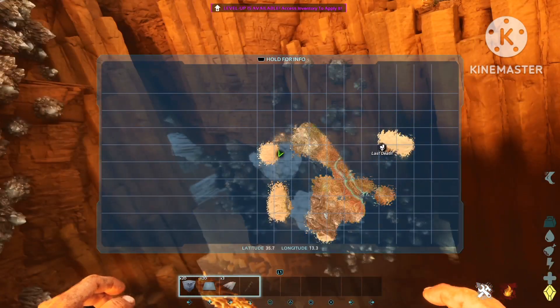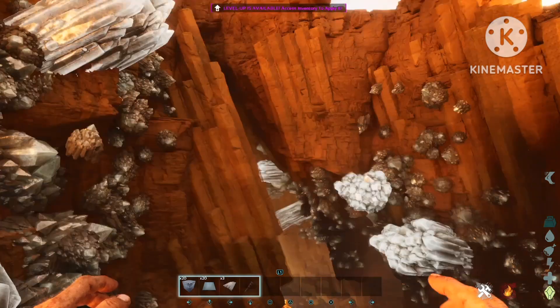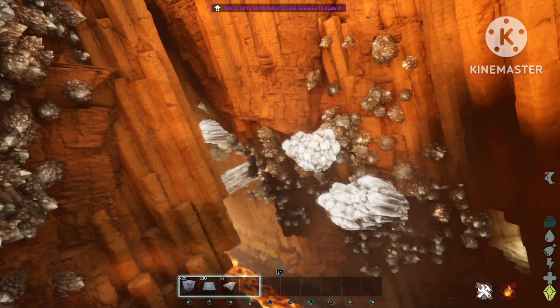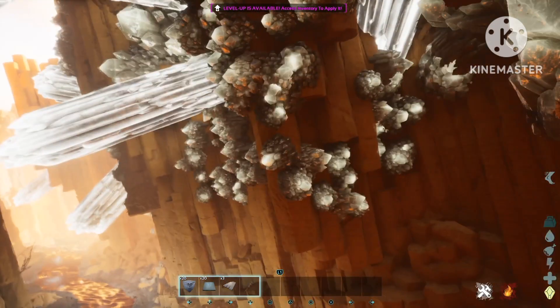Yo, what's up guys? Welcome to another episode of Ark Ascendant. Here's the location on the map for the red doll. You just look for that big crystal over there. Now you just go down. It's in the Waventance by the way.